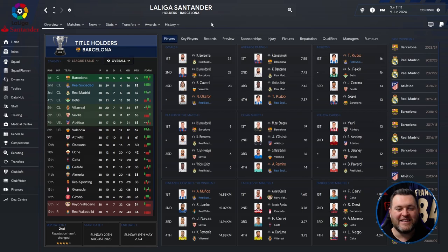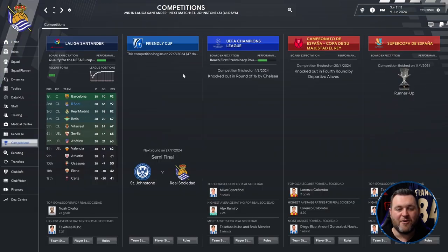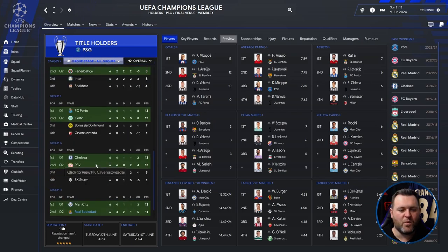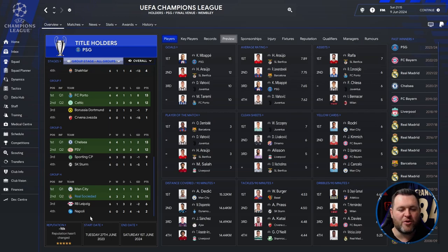In this season, Okafor was our top scorer with 23 goals. Kubo got an average rating of 7.37 and 16 assists, perfectly slotting into David Silva's role. In the Champions League, we got through to the round of 16 and were knocked out by Chelsea. In the group stage we were drawn with Manchester City, Red Bull Leipzig and Napoli, finishing 2nd on 11 points — playing 6, winning 3, drawing 2, losing 1, with a goal difference of 5.